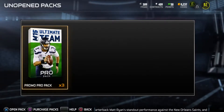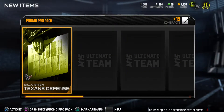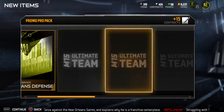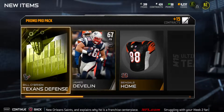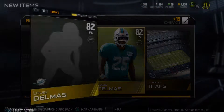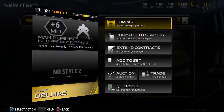I do have my three promo packs so let's open these. Last time I pulled an 89 overall John Sullivan — check that video out. First card we get is Louis Delmas. I thought he was a strong safety — I think he changed positions.